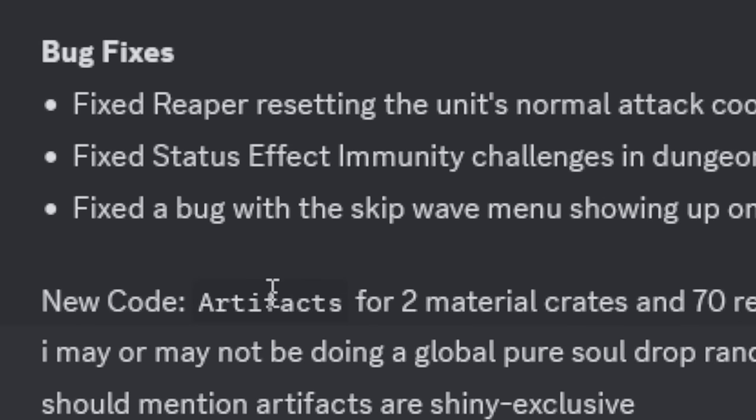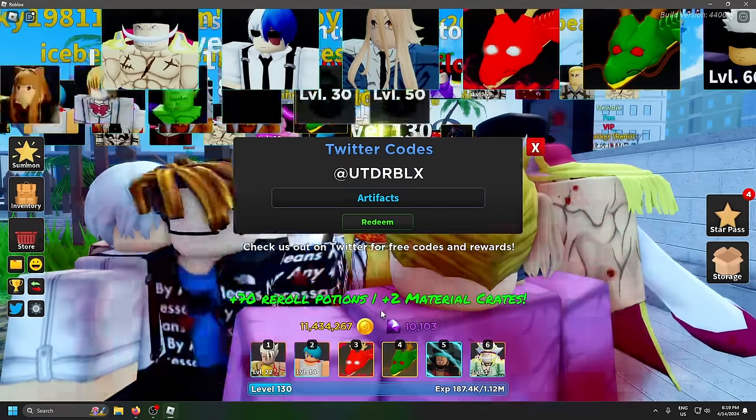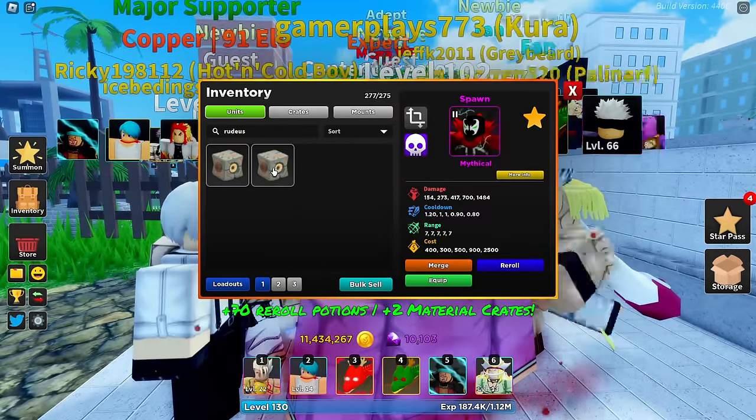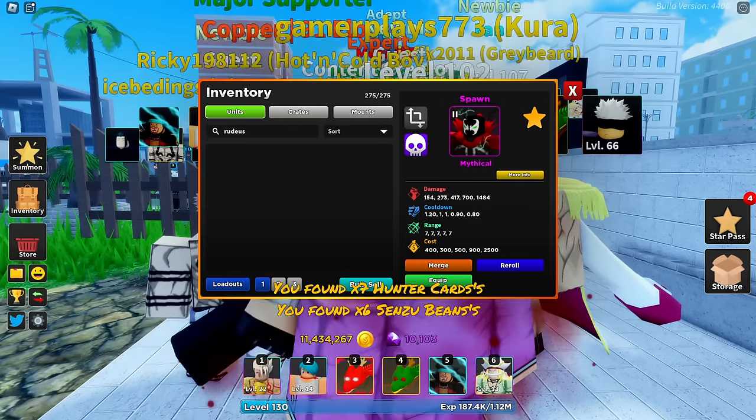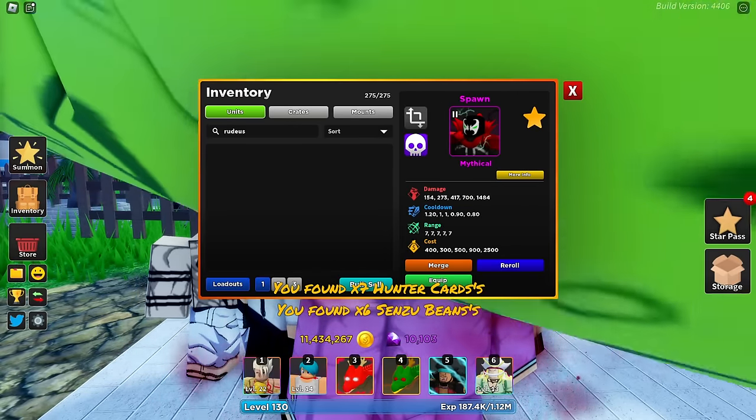Let's enter in that code. That's the new code - 70 reroll potions and two material crates. Let's go unlock that - 700 cards. And a shout out to Zach Bell! My voice is cooked but other than that we're doing pretty well.